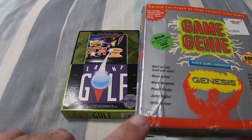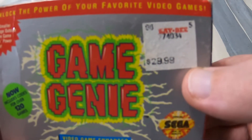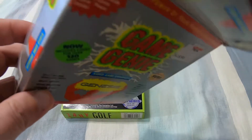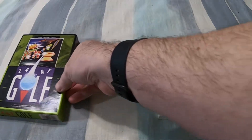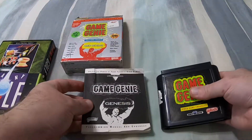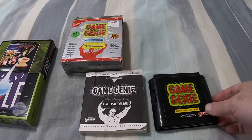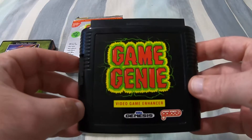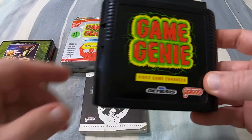Opening the box shows it's basically just large enough to hold the book and the Game Genie itself. The Game Genie is about the same size as an Electronic Arts or Accolade cartridge — a little bit taller than your average Sega cartridge, but still a reasonable size. The included book is a Codes and Manual, with codes for a lot of games — and ironically, no codes for Zany Golf, likely because the second release came out well after Zany Golf did, and they were trying to focus on more current and popular games.